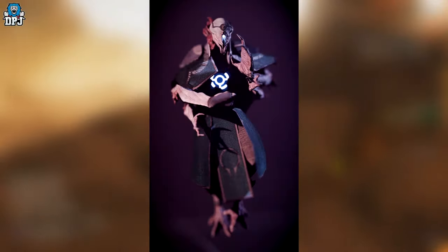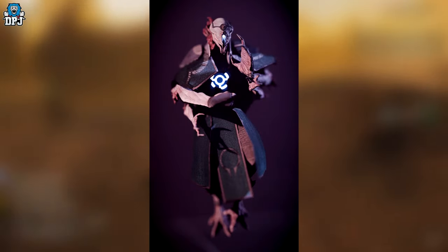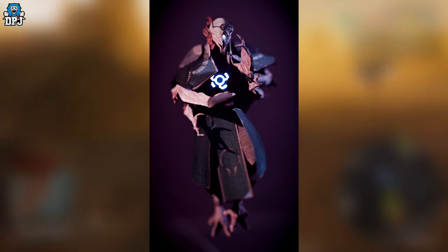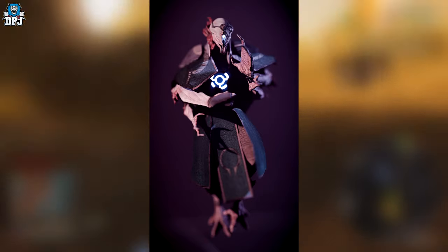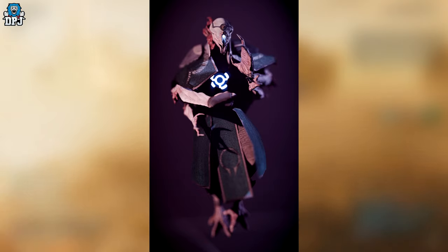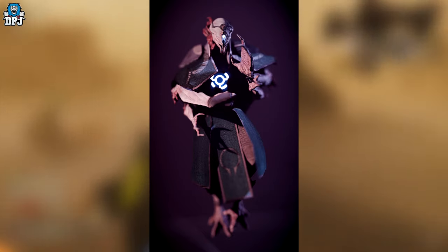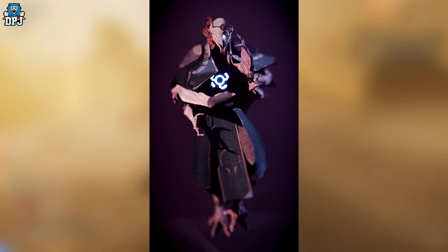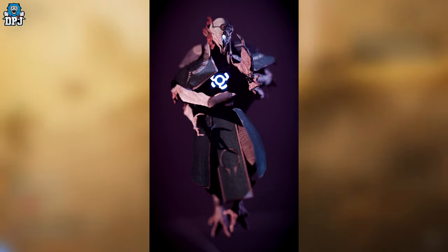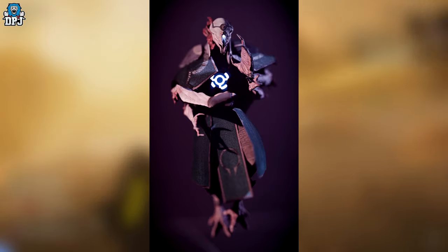Next up is the Adept — a mage-type enemy that can also be summoned by the Summoner. They can dodge, call for allies upon seeing a Diver, defend certain areas and possible outposts, pray, wield magic, and use abilities — one called Void Flame, which sounds absolutely terrifying.